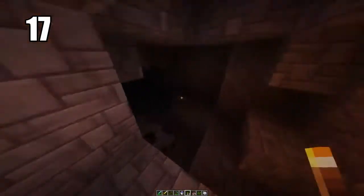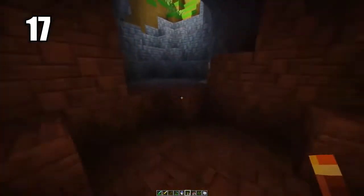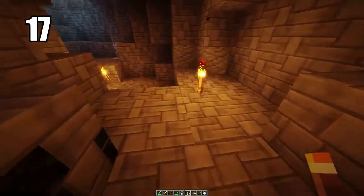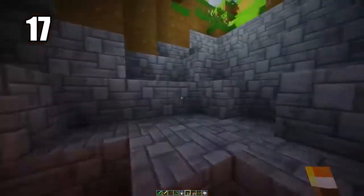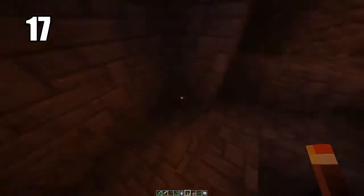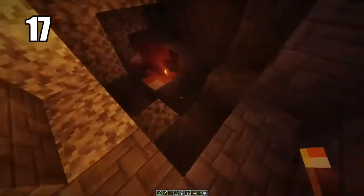Number 17 is placing torches on the ground to help prevent mob spawns more efficiently. Mobs spawn from darkness, so if you light up a cave enough it will prevent any mobs from spawning. The most efficient way to do this is to have torches on the ground where they carry the most light. You can definitely put them on walls and in really dark corners too, but having them on the ground lighting up a nice pathway is the best way to keep your cave safe.